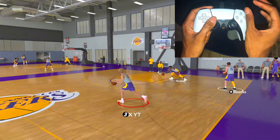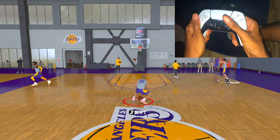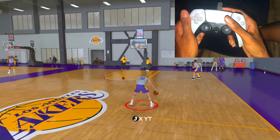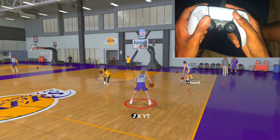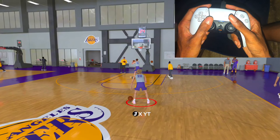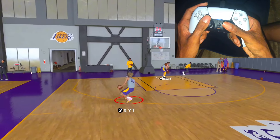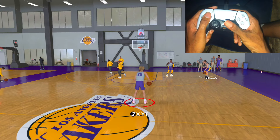How to hit your step back: this year you do NOT hold R2 for the step back — holding R2 will give you a snatch back instead. Just don't hold R2 and flick your right stick down. For a moving step back, say you want to go left: hold R2, flick your right stick to the left in whatever direction you want, then flick your right stick down to get the step back.